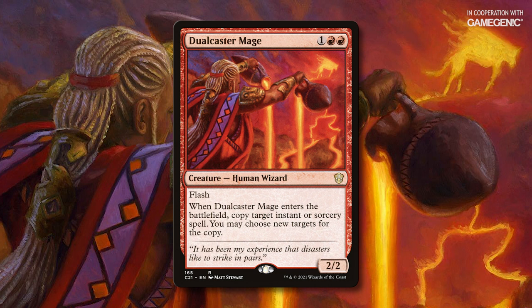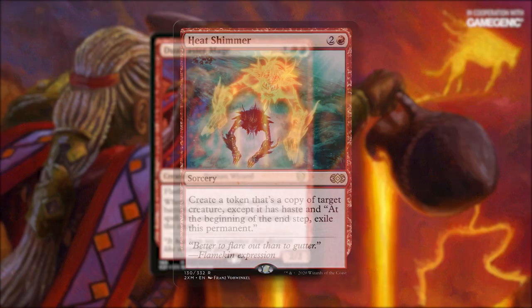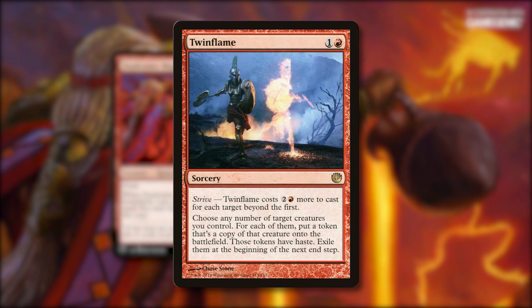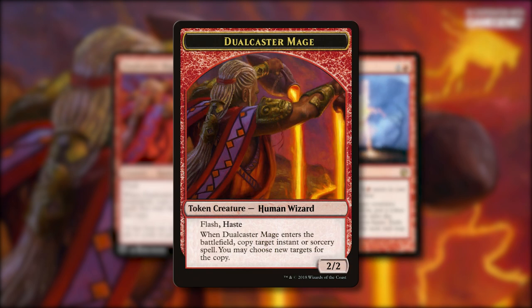Today's combo uses Dual Caster Mage, a 3-mana 2/2 with flash that copies an instant or sorcery spell when it enters the battlefield. It also uses Heat Shimmer, a 3-mana sorcery that creates a token copy of a creature. You can also swap in Twin Flame, which essentially does the same thing. The creature that these two spells create has haste, which will come in handy later.